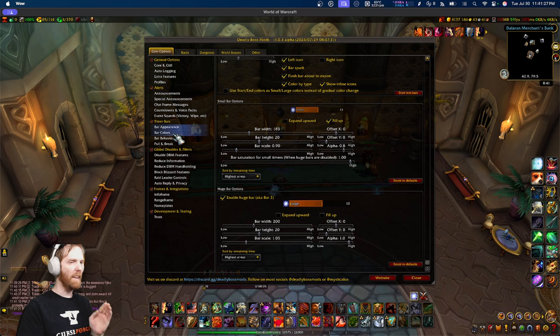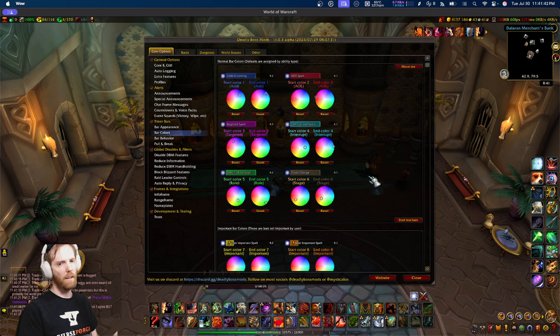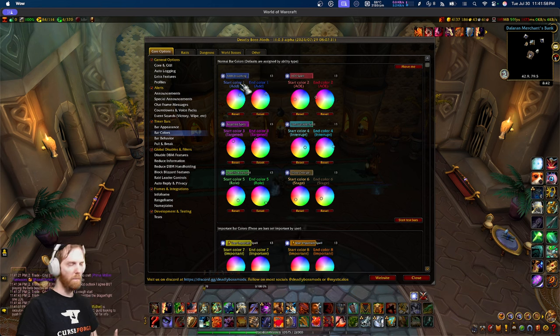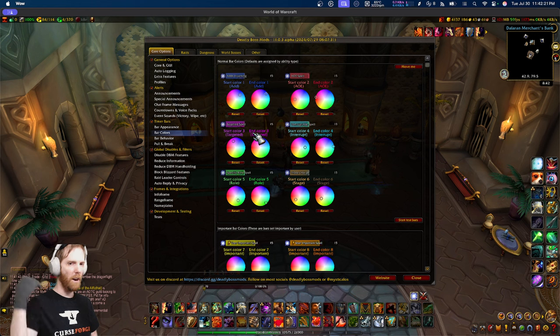That's just the basic setup. I want to go more in depth about bar colors, because I think that's the one thing that's not quite as understood by users — and that's the color by type system. DBM's default colors aren't just randomly chosen. When you pull a boss and your timers look like a rainbow, there's a reason for that. Abilities are flagged by their type: blue bars mean it's an add timer, red bars mean it's an AOE, purple bars mean a targeted spell — meaning a spell that targets a player with a debuff or targets the environment, like a meteor falling in a specific location you need to dodge.